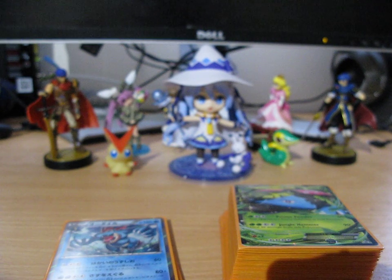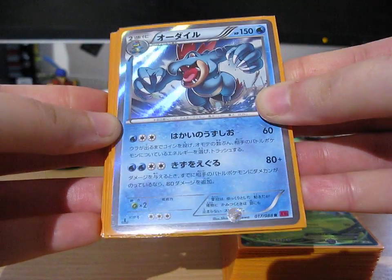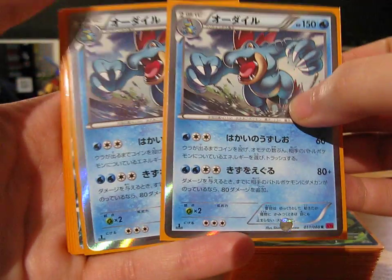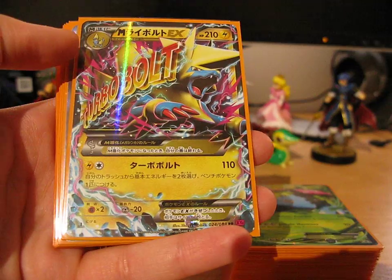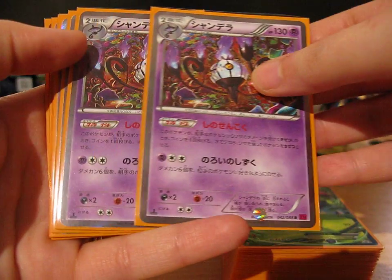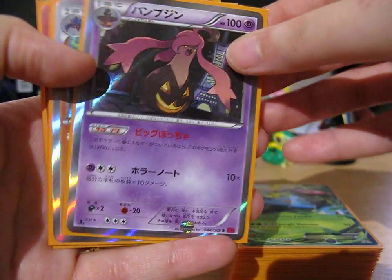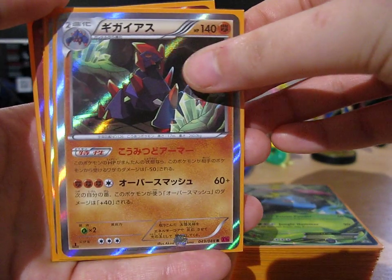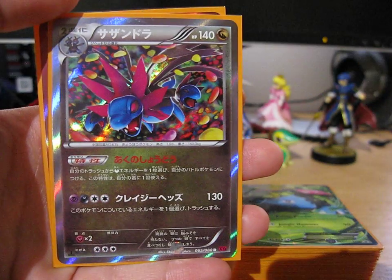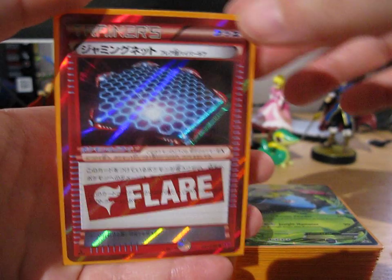Anyways, now we'll get to the stacks. This is the very small Japanese stack of cards that I have. We've got two holo Feraligatrs, a Mega Manectric EX, two Chandelure holos, a Gourgeist holo, Gigalith holo, Slurpuff holo, a Hydreigon holo, and Jamming Net holo.